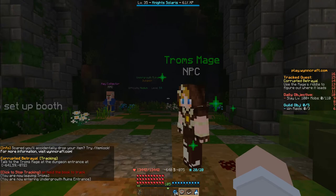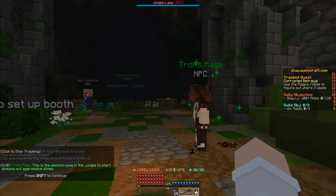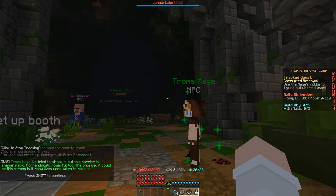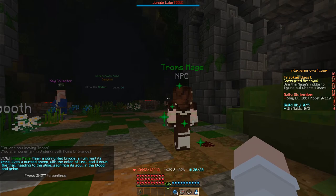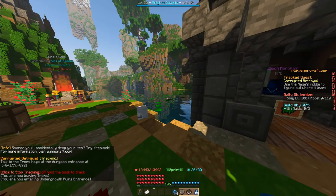The mage says: Stay back, I'm casting a fireball at this barrier. No use again. I didn't expect to see a Ragnar soldier out here — perhaps you can assist me. This is the second cave in the jungle spewing out aggressive slimes. Being so close to Troms, it's become a major problem. We tried to attack it but the barrier is shaman magic, horrendously powerful. The only clue we found is this riddle: Near a corrupted bridge, a ruined past prime, lives a cursed sheep with a color of lime. Lead it down the trail heading to the slime. Sacrifice its soul in the blood and grime. Head out to the great bridge entrance and see if you can find anything. Shift click to start the quest, and we now got the riddle.